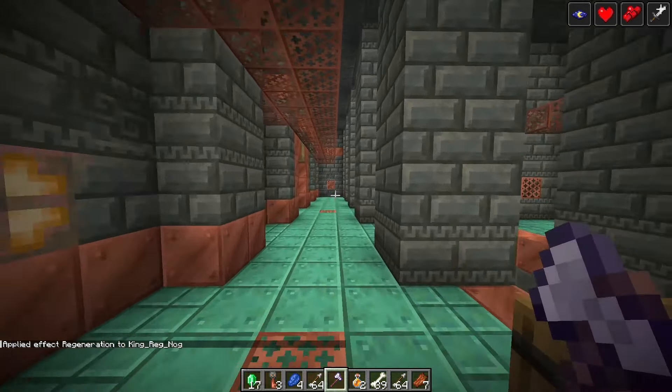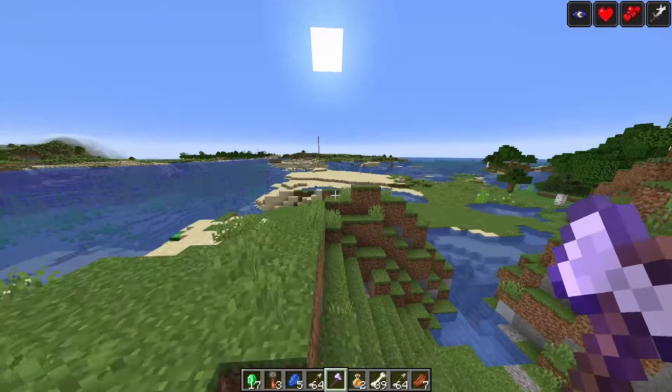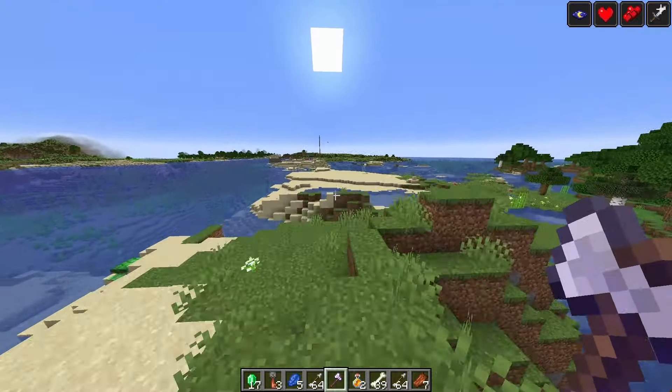The menu background blur has been updated to look better and be more performant. The background blur is now more optimized and it looks a little nicer. Technical changes: data pack version 35 is now out and resource pack version 29 is also out. You can go ahead and read those data pack changes for yourself — if you need help getting to that changelog, check out the link in the description below the like and subscribe button. There were a total of 38 bugs fixed in this snapshot.